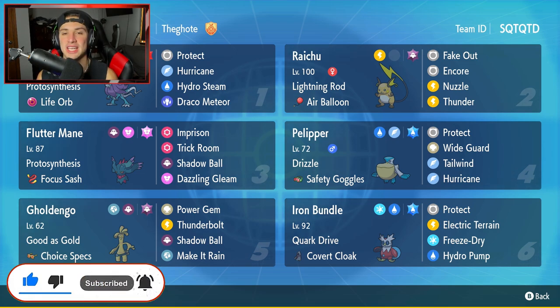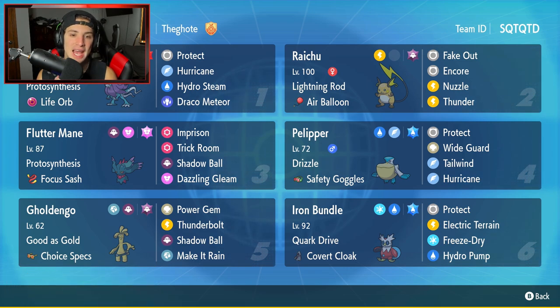We're using Walking Wake today — a brand new Pokemon that is a Water and Dragon type that thrives in the sun. Really cool to see a Water type that is strong in the sun. Today's team preview: Walking Wake has Protosynthesis and the Life Orb. It's got Protect, Hurricane, Draco Meteor for big STAB damage, and Hydro Steam. Hydro Steam is an 80 base power special move, but in the sun it hits 120, which is absolutely amazing — it actually gets a boost from the sun.